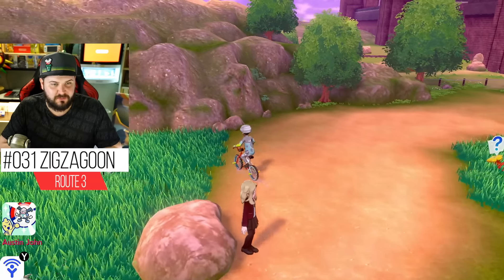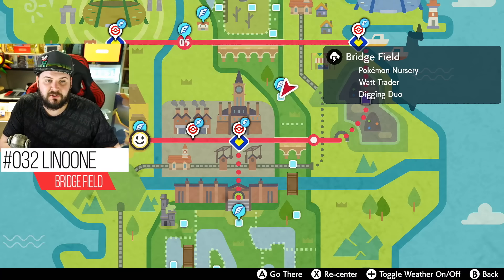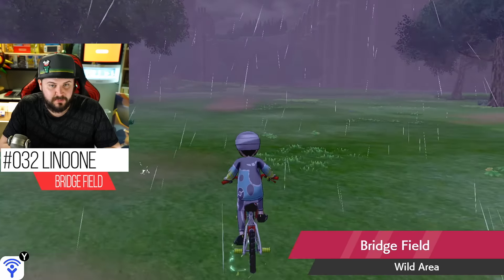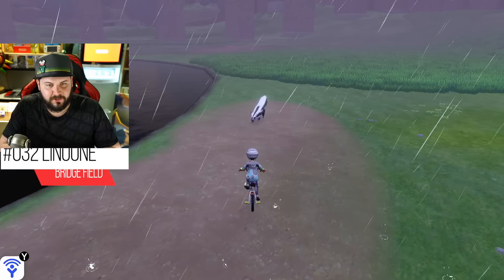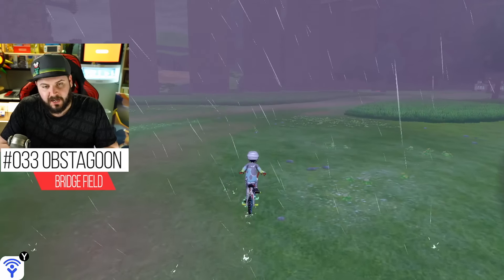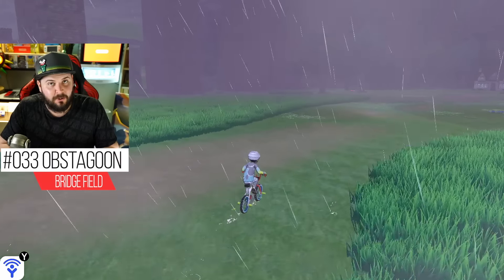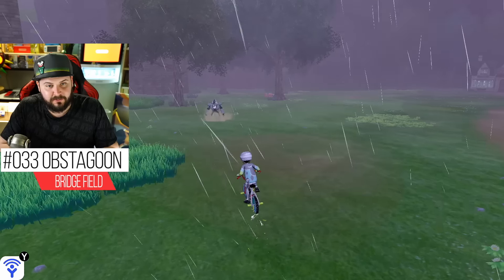When it comes to Galarian Zigzagoon, it's really not hard to come by — on Route 3 they have a 40% chance to appear. Galarian Zigzagoon evolves into Galarian Linoone at level 20. If you want to catch a Galarian Linoone, you can come to Bridge Field — there are more Zigzagoon and Linoone there. Galarian Linoone evolves into Obstagoon at level 35, but only at nighttime.